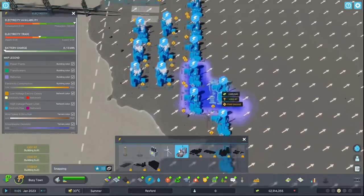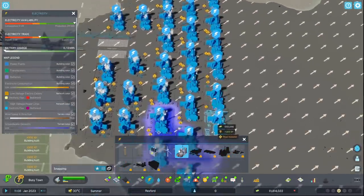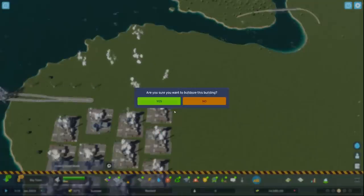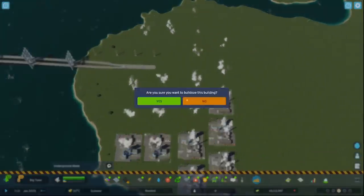In theory, all you need to do is spam several power plants down and level up immediately after starting a new game, then delete them. This will leave you slightly poorer, but each level you hit gives you a considerable amount of money to support new buildings you unlock — which can actually give you the boost to continue spamming power plants and leveling up through to level 8.